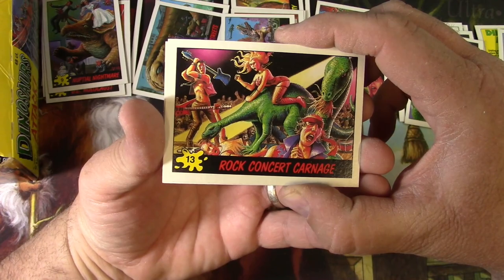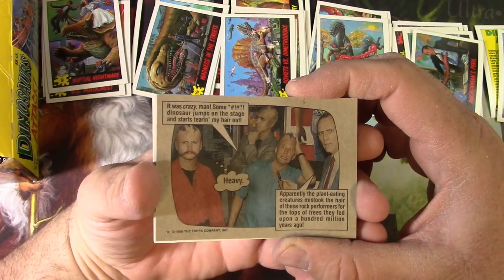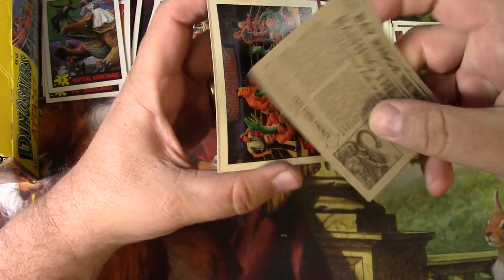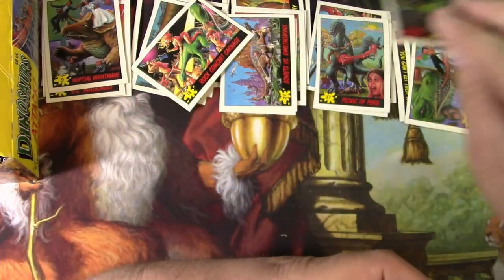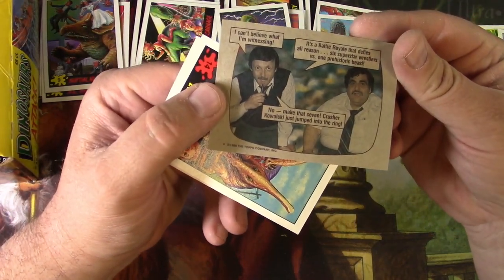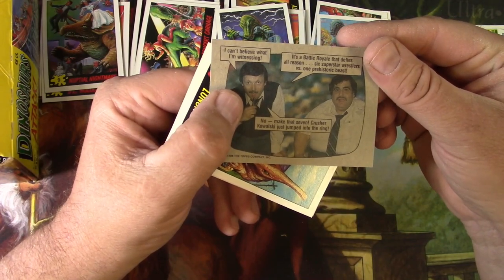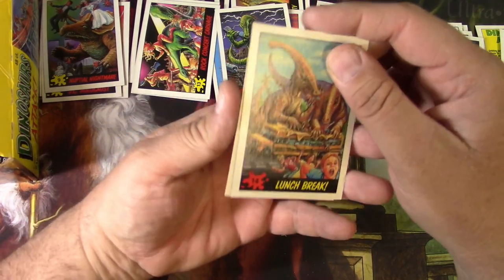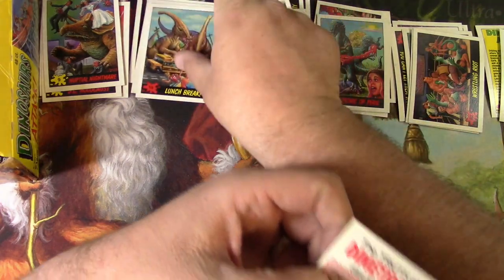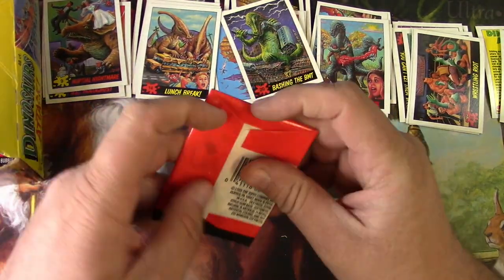Rock Concert Carnage — tore his heavy metal hair right off, hilarious! Number 13. Bashing the BMT — is that an English thing? Number 20. Wrestling Riot — they're actually wrestling a dinosaur. How would it even get up to the ring without them knowing? Thinking back to the 80s, that might be an actual real wrestling announcer guy — not that big of a wrestling fan. Lunch Break — those poor kids are just in a snack box in the school bus. I might have to play Rampage on my arcade channel in honor of this set.